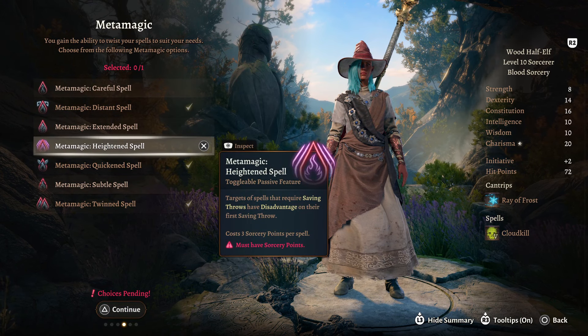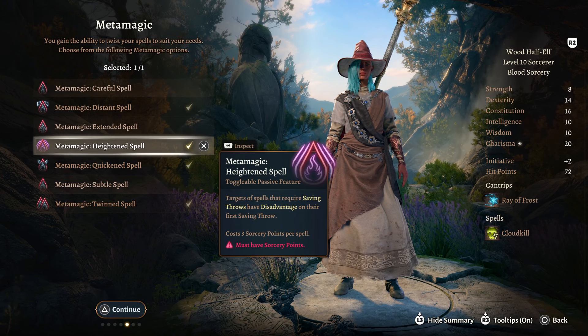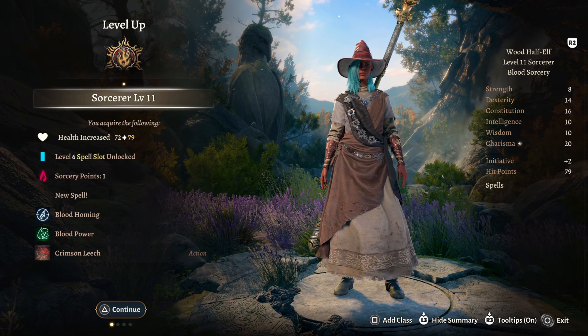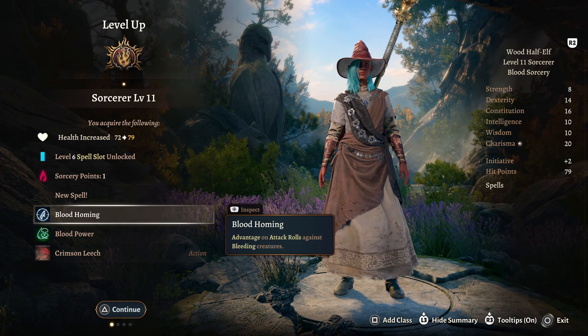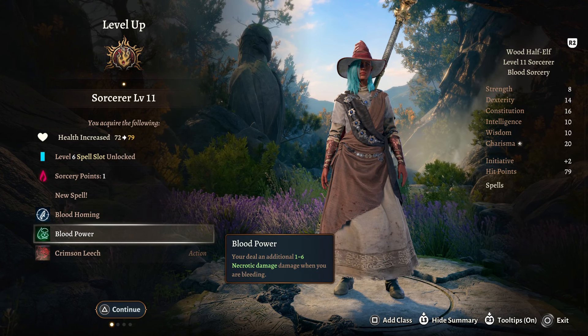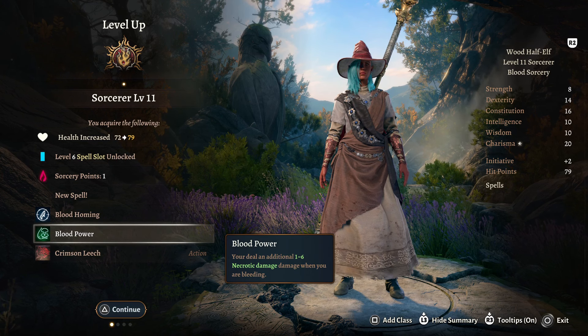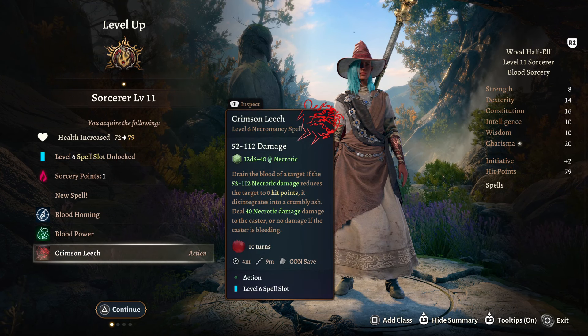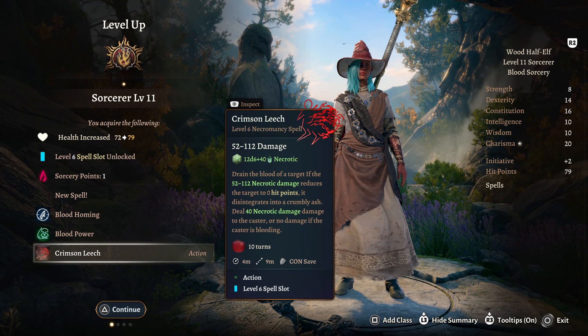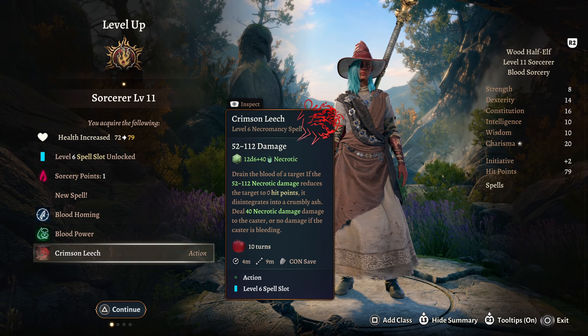For your Metamagic at level 10, we are going to take Heightened Spell, so targets for spells that require saving throws have disadvantage on their first saving throw. Sorcerer Level 11 gives us Blood Homing — advantage on attack rolls against bleeding creatures. We have Blood Power — you deal an additional 1 to 6 Necrotic damage when you are bleeding. And Crimson Leech — drain the blood of a target. If 52 to 112 Necrotic damage reduces the target to 0 hit points, it disintegrates into crumbly ash.